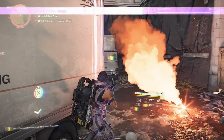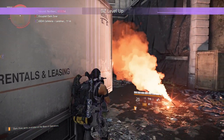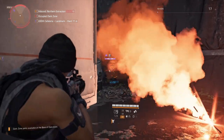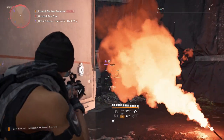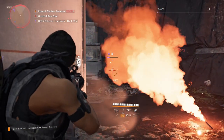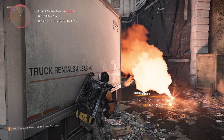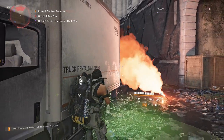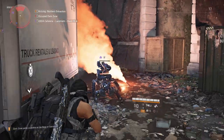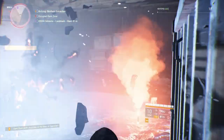You want to time it so that the robot dog is very close to the extraction point, because you want that EMP blast to affect you and whoever is going to cut the line. I recommend getting the robot dog's health down to about 15%, so you can easily fire a couple of bullets and destroy it either right before you put your items on the rope or just after.